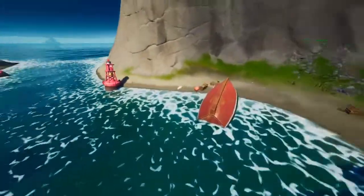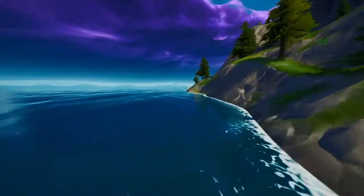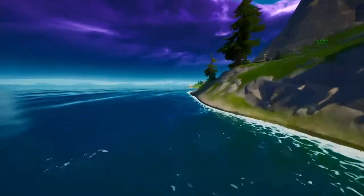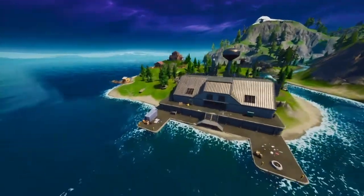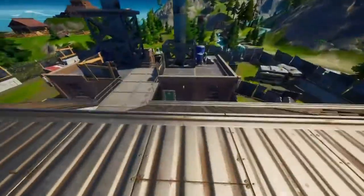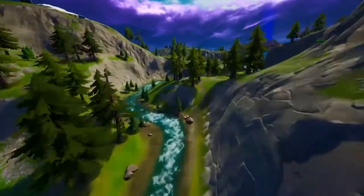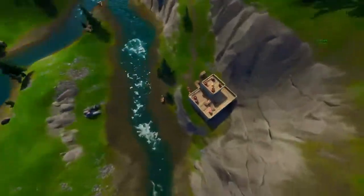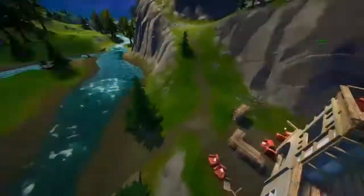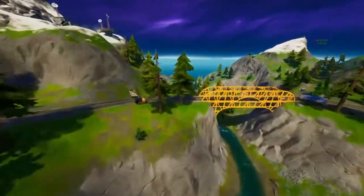You can also take some of the boats that spawn here — there will always be like three boats — which you can take to come over here. Once you come over here, you can search this house; there's always a chest in it. Then you can come over to Camp Cod, where there's an upgrade bench right here, a bunch of chests, a ton of metal, brick, and everything you need. Then take the boat once more up the stream, search the chest right here, get max wood if you don't already have it, and then go rush Lazy or Misty, whichever you want.